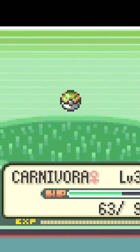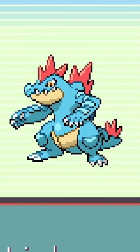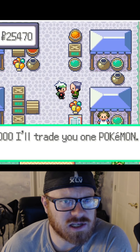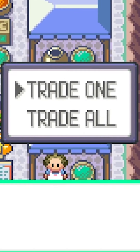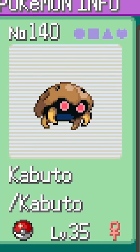Even better, we find ourselves a Croconaw — now we're talking. We named him Cowboy, and he's already ready to be a Feraligatr. We make it to the rest stop, but there's still no Leaf Stone, so Weepinbell's not doing us any favors. So we decide to trade it in, and we get a Kabuda, which is a Water-Rock type, which we also don't really need. But oh well.